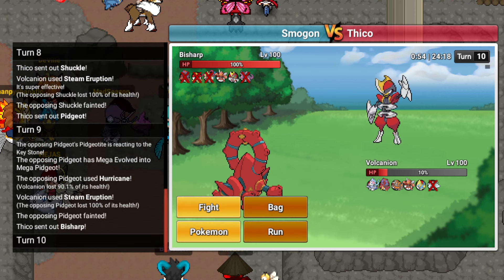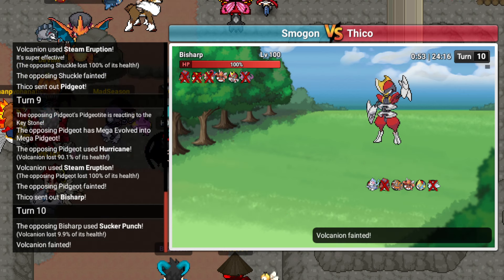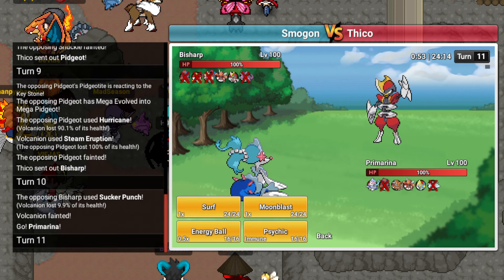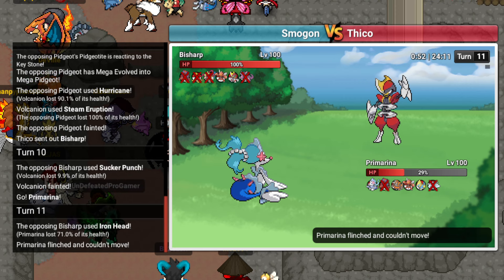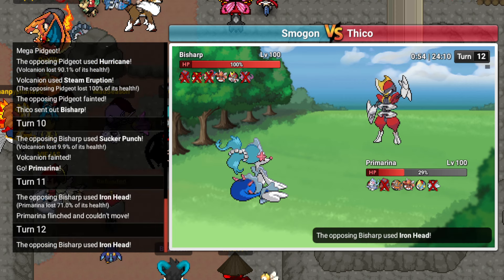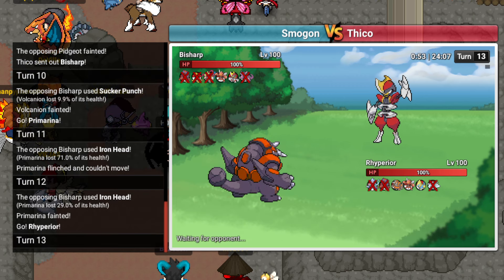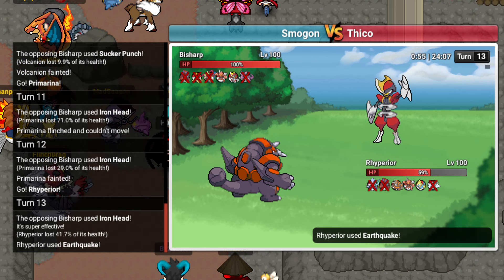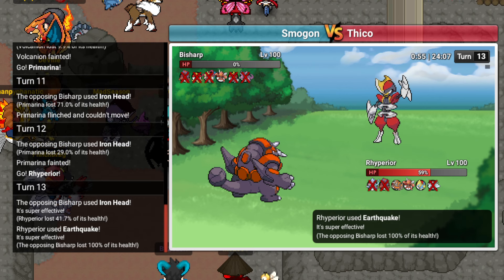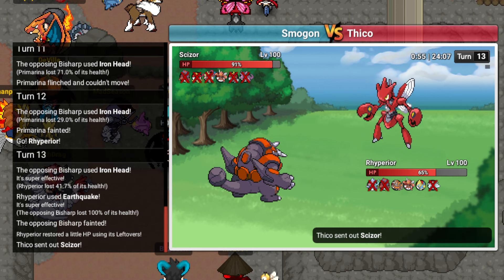Primarina wins now. I'm going into it, clicking Surf, just because I wanted to do something. I guess he could flinch me, I deserve it to be honest. I'll go Rhyperior, just click Earthquake. He needs two flinches to kill this so I think we're okay. Gone. And he can't set up with Scizor so we're chilling.